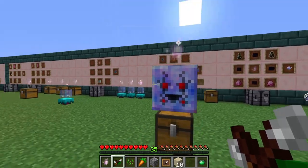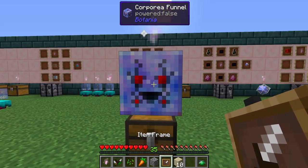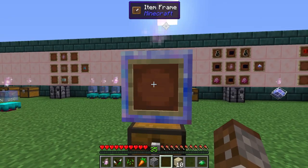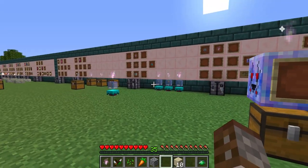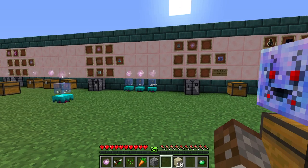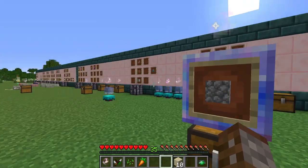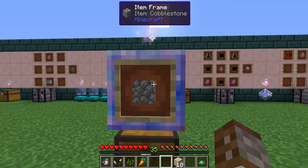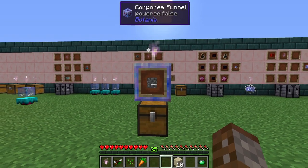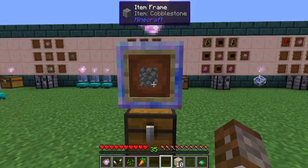By itself the funnel isn't going to do anything — you also need an item frame. When you place an item frame on it, this is how you whitelist which blocks you want the funnel to drop. Placing cobblestone in the item frame whitelists this funnel to take cobblestone out of the system. To trigger it, you need to give it a redstone signal.